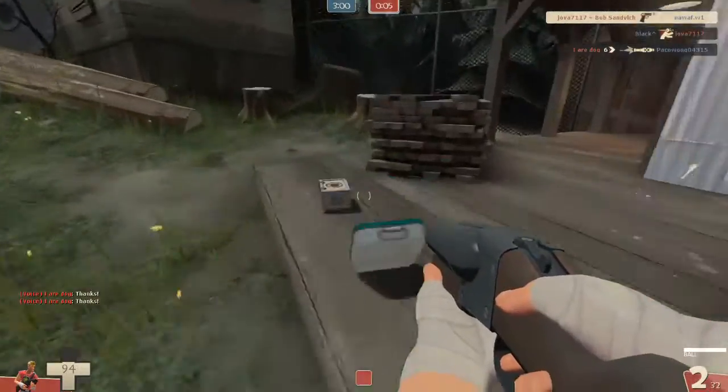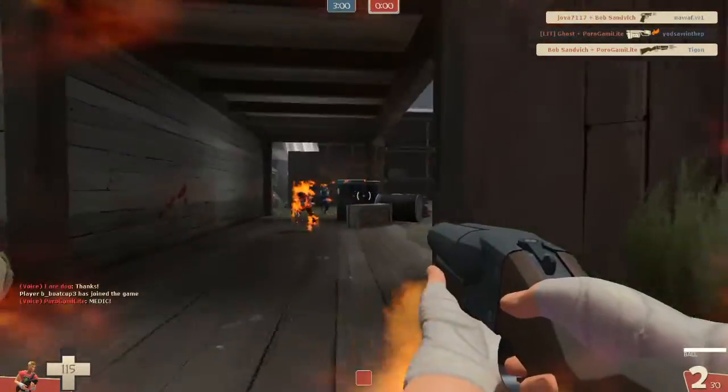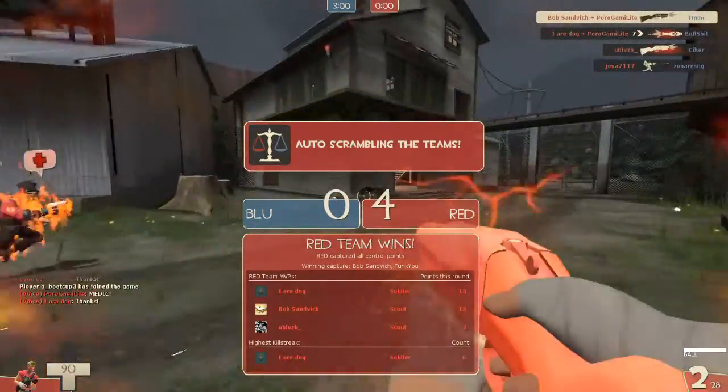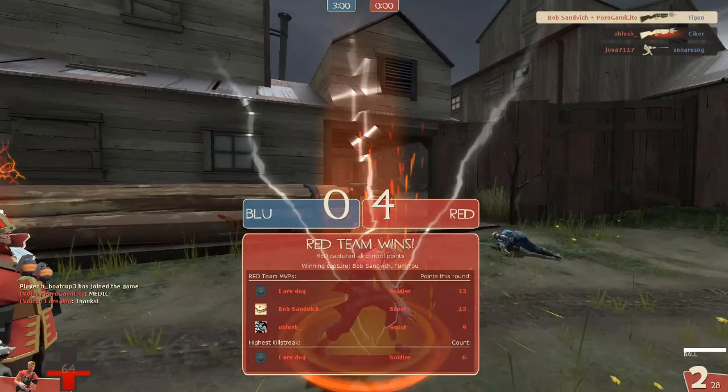It's the weapon I used to choose but I do have a lot of fun using this, and if you haven't given it a try yet I suggest doing that. I should also point out I'm probably not using the best secondary here — I'm using the Pretty Boy's Pocket Pistol, but probably the Mad Milk, stock pistol, or Bonk! Atomic Punch would be much better alternatives. The Bonk! Atomic Punch would probably be best if you're having problems flanking the enemy or going behind enemy lines — it's a really useful tool, especially with the Force of Nature, so you can just go up behind people and shoot them back twice and hopefully take them out.